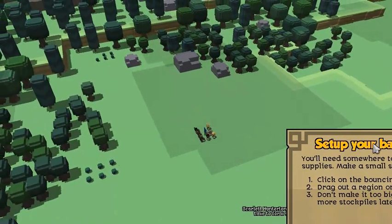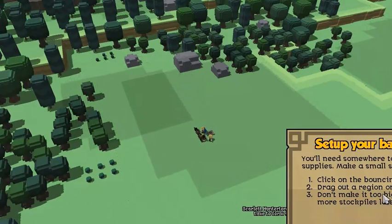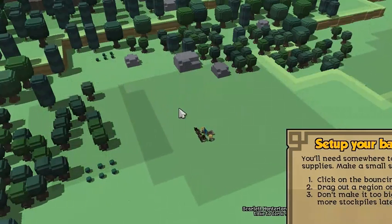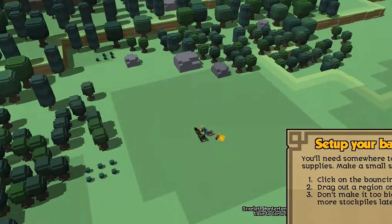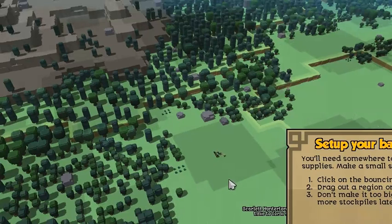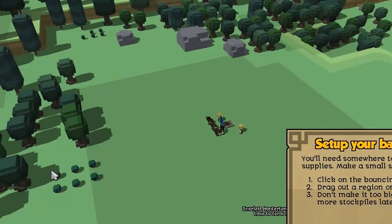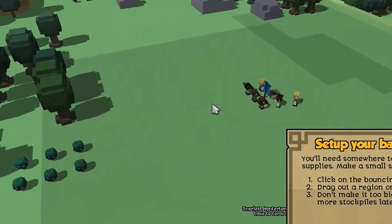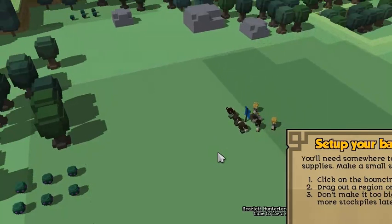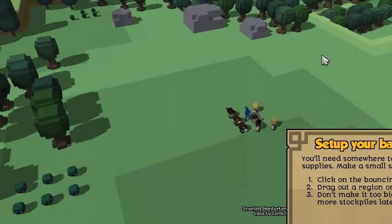The next thing it says is you have to set up your base — you need to put a stockpile somewhere. But here's the problem: the stockpile button is off the screen. So what I need to do is make the window bigger, click on that, put the stockpile down, and then make the window smaller again. The reason I'm running at such a low resolution is because there's shadows and I'm running at about 9 to 12 frames a second. My computer's not really handling the shadows very well — look how high quality these shadows are. That's a little bit ridiculous, but there's no graphics settings so you can't turn those down.